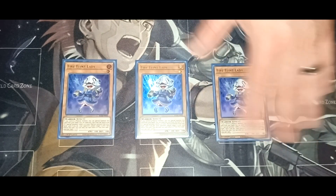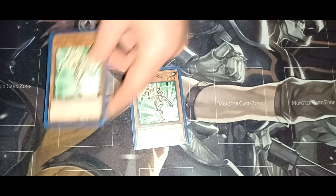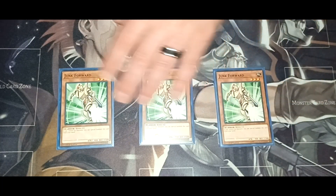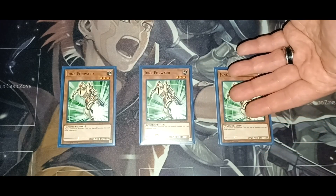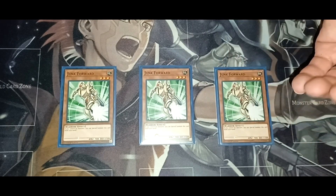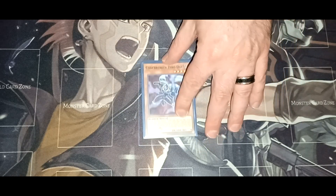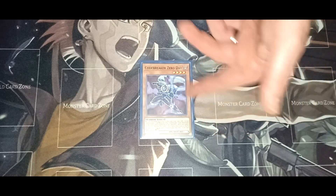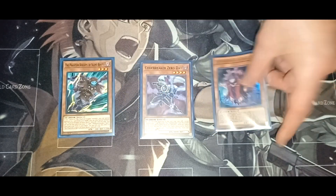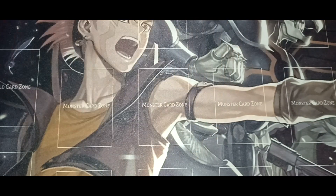Fire Flint Lady is great because if you control a warrior monster — which is basically this whole deck — you can special summon it directly from your hand. Then we've got Junk Forward. Most people play the Infernoble cards, but I like Junk Forward because it's a cheap alternative — if you control no monsters you can special summon it from your hand. Then we have Code Breaker Zero Dawn to set up the field for the Berserker combo, along with Silent Boots and Ancient Cloak for the combo. These are cards you do not want to see in your opening hand.